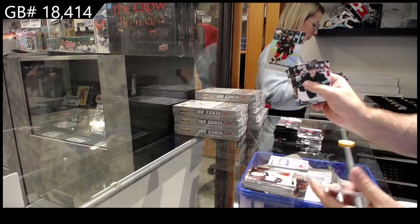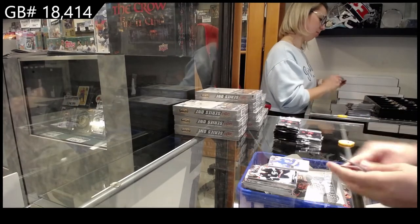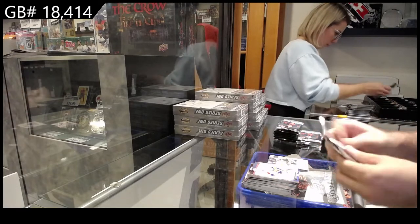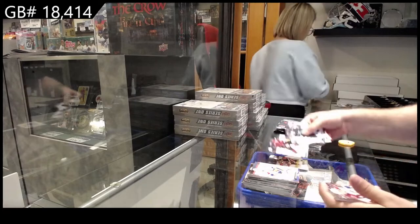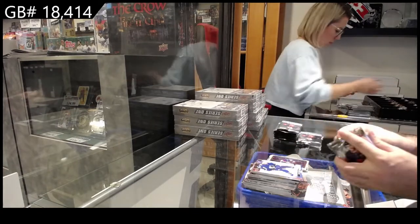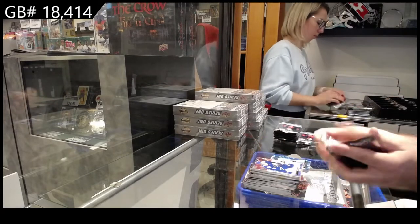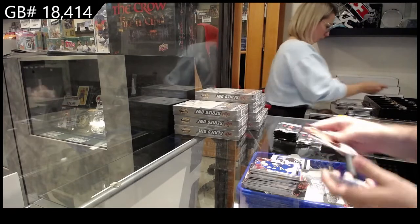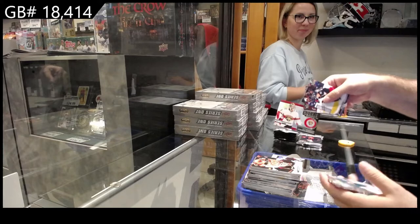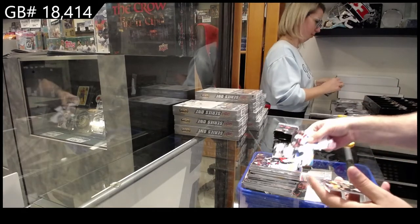We've got a Debut for the Anaheim Ducks of McTavish. Canvas for the Buffalo Sabres of Okposo. Canvas for the Pittsburgh Penguins of Crosby. Young Guns for the Coyotes of Maselli. Defense Mechanism of Dobson for the Islanders. Dazzlers for the Carolina Hurricanes of Svechnikov. Honor Roll for Philadelphia of Atkinson. What were these ones made? Italy — very nice. Retrospective of Knight for Florida. Young Guns for the Winnipeg Jets of Samburg.